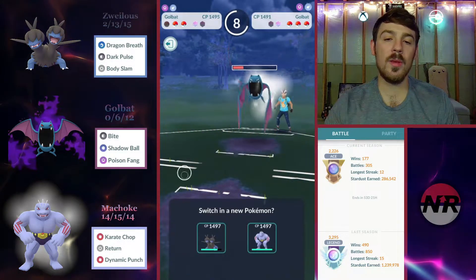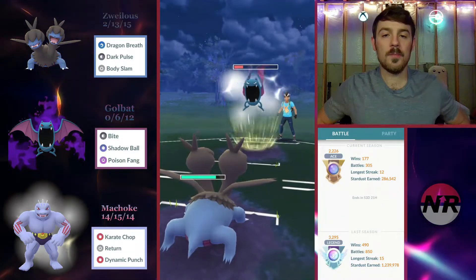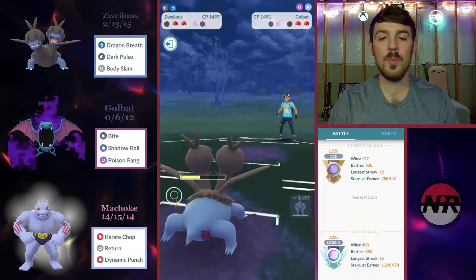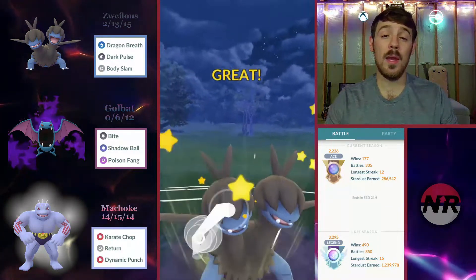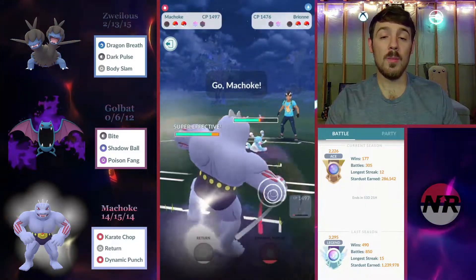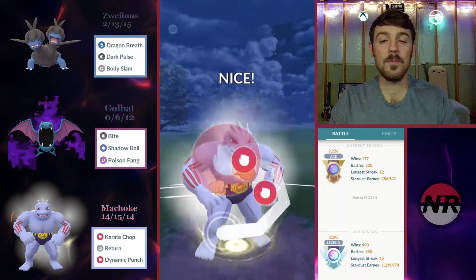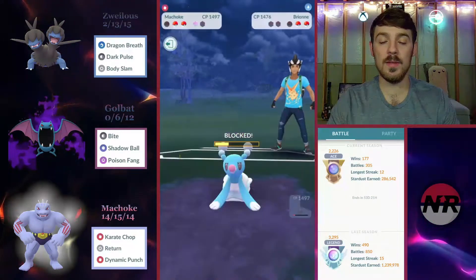We bring in Zweilous and farm down — we'll have to take a Poison Fang but the opponent shouldn't get to another one. We farm down with Dragon Breath. They bring in a Brionnne and that Charm goes through on me, probably getting me very low. Right as I switched out I banked a Body Slam. I threw one and banked one. I need to get the shield from the opponent and hope my Karate Chops have gotten this Brionnne into a range where a Body Slam will KO.